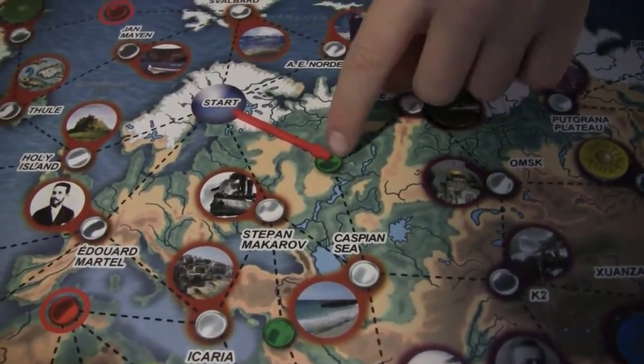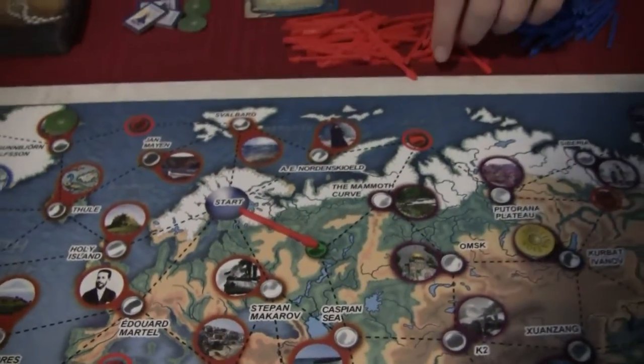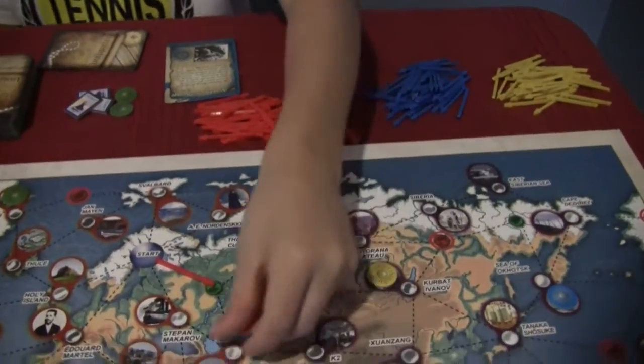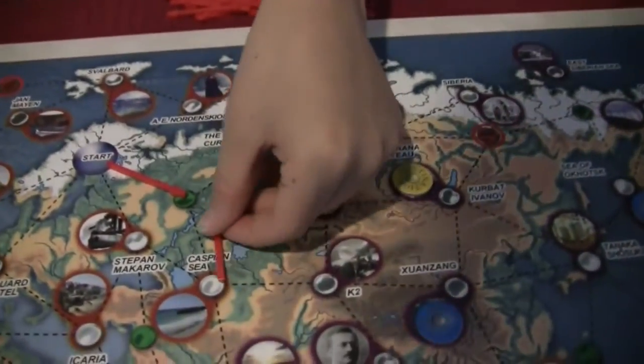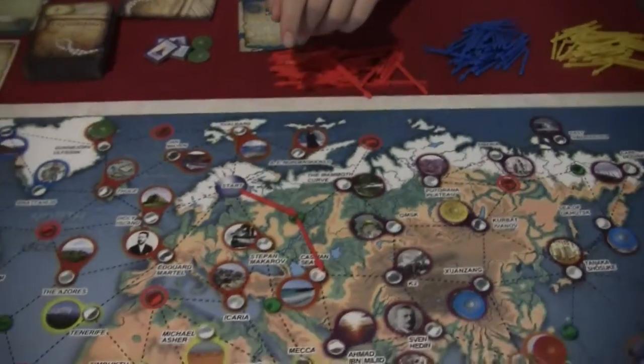What happens when you hit a green spot? A green dot means you get to place an extra arrow. Does it have to be that same color? No. But I want it to be the same color to go to the Caspian Sea — so you're headed an expedition off that direction. And then that's your turn and it moves to the next player.